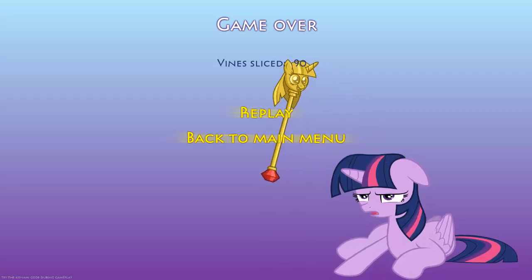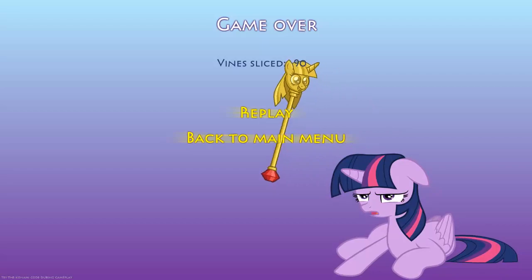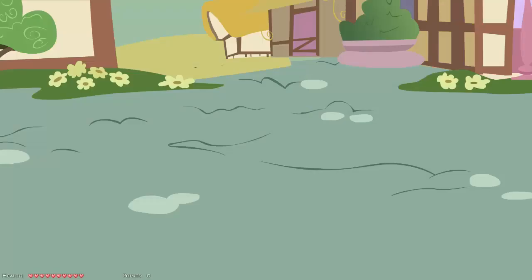Anyway, if you look at the bottom left of the screen, there's a note saying to try the Konami code during gameplay. And you know what, we'll try that right now. Up, up, down, down, left, right, left, right, B, A.